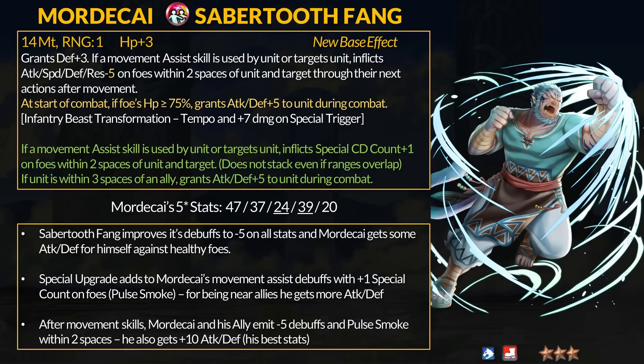For the refine, if a movement assist is used by or targets Mordecai, inflict special cooldown count +1 on foes within 2 spaces of Mordecai and his ally. If the unit is within 3 spaces of any ally, grant +5 attack and defense during combat. Unlike Ranolf, Mordecai leans into his support weapon more. Not only does it emit -5 debuffs around Mordecai and his ally after using movement skills, but it now inflicts +1 special count — essentially pulse smoke. Being able to walk back enemy specials can be very clutch if the enemy is abusing skills like times pulse, infantry pulse, or dual chrome. You need to be smart with movement, but this is a rather unique ability on a demoted unit.